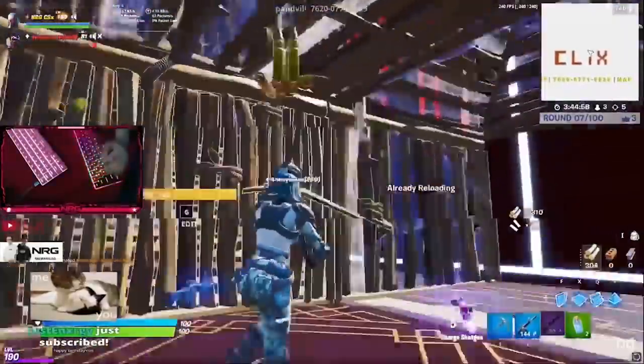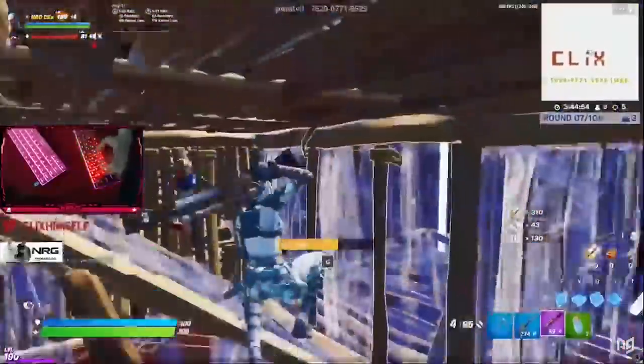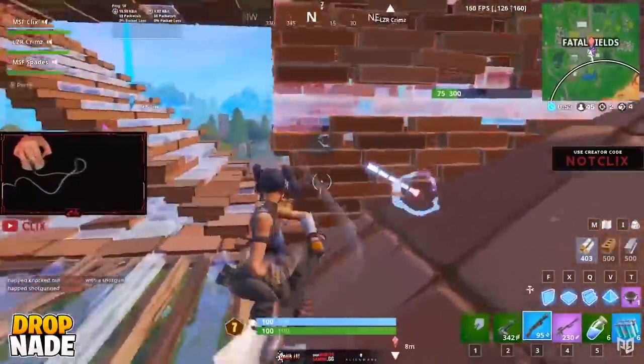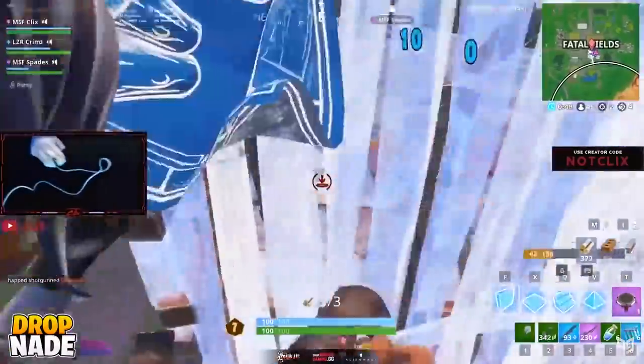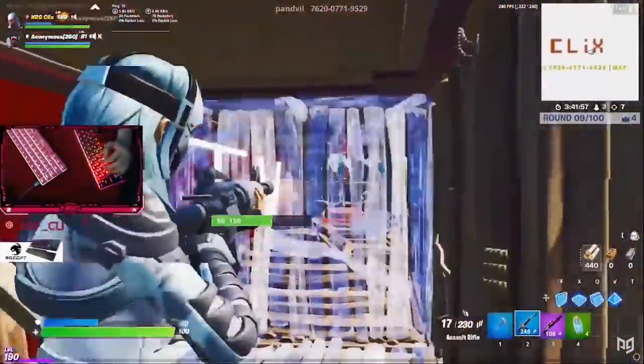Being quick is only part of it. The way Klix positions his character in fights is just as crucial to his success. It's as if he's always in a spot where he has the advantage, not his opponent. And that's kind of necessary, because given his aggressive playstyle, Klix would just die over and over again without being able to get the first shot off.